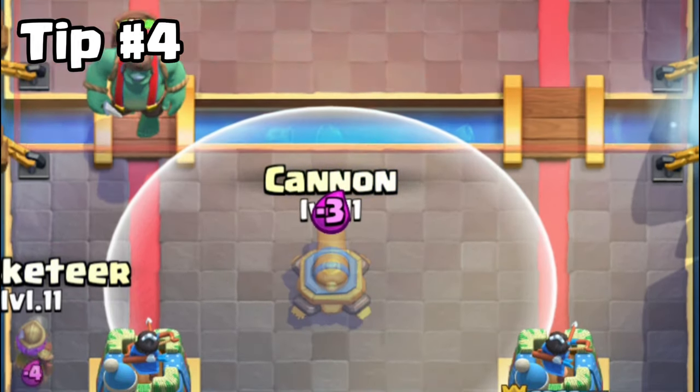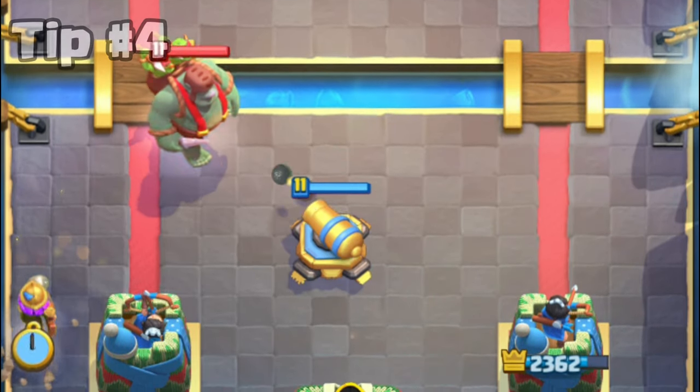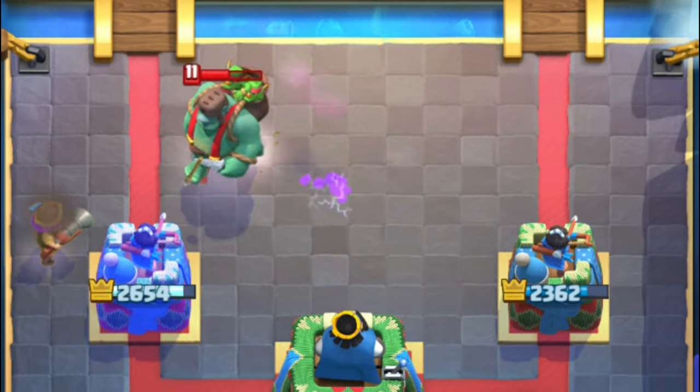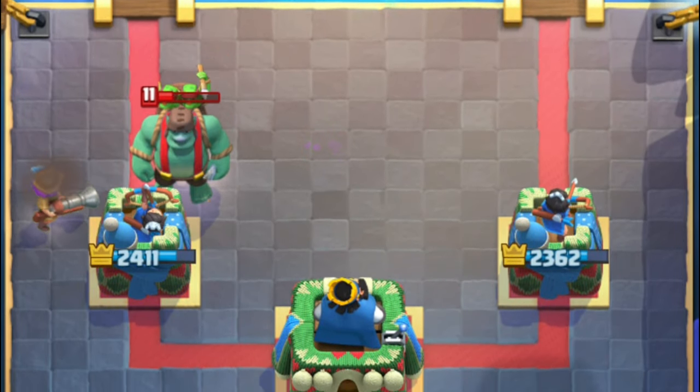Tip number 4. Against Lightning, place your cannon and your troops far away from each other, so the enemy can't hit both with the lightning. This will make your defending a lot easier.